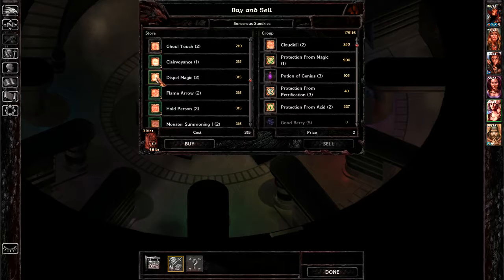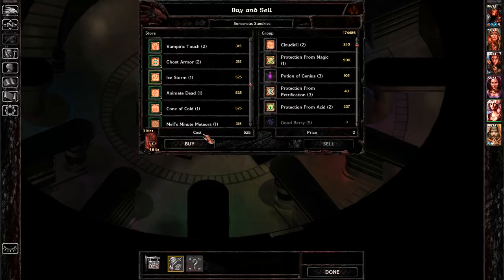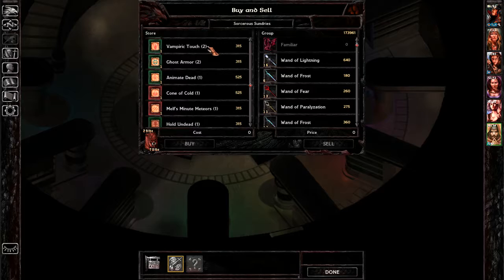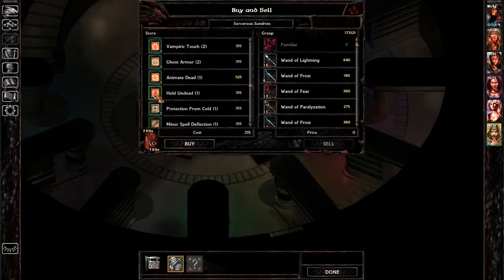I guess we're buying some spells — maybe not all, but some. This spell magic missile could be useful. We don't have flame arrow — that's reasonably useful. Monster summoning one — we have better monster summoning spells, so that shouldn't be a problem. Non-detection — don't think I really need that. Let's grab an ice storm, Chromatic Orb and Melf's Minute Meteors. Let's get both of those. Hold undead, and minor spell deflection also.